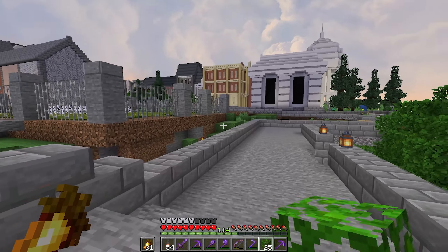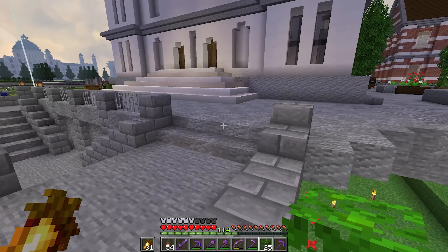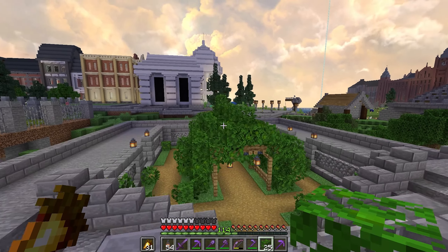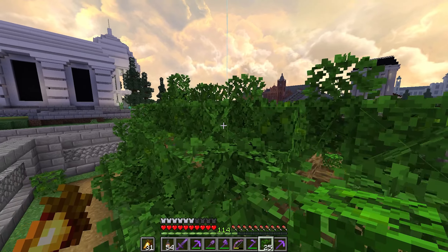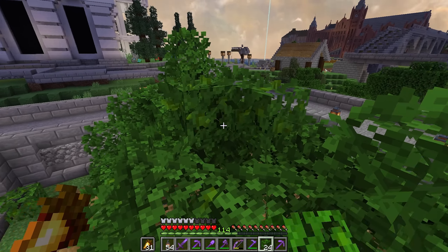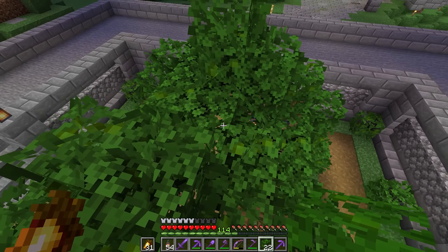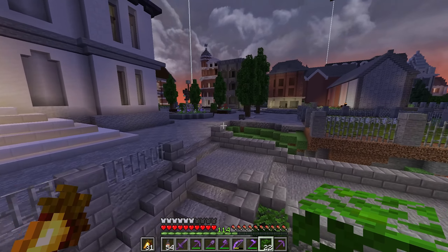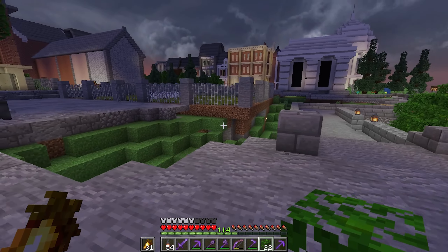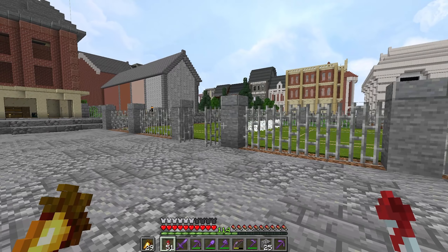Last couple of things to do today guys - fix up this area here, join this all up, bring this path over to probably here, round it off a bit, and then put like grass and a bit of gardens going on here. That should finish off this area nicely. There's something I need to get up on the top here and fix up just a smidgen - I think we need a few blocks that come out to the sides here, just like that, so it's not just the big line going through the middle. Just little things like that to finish it off.